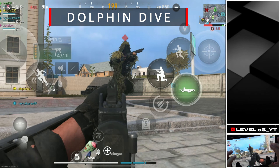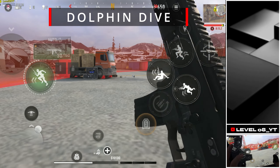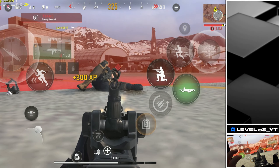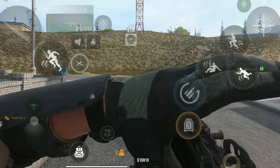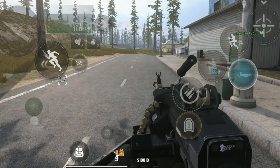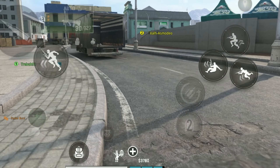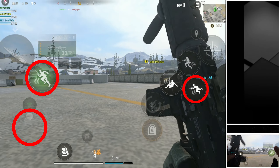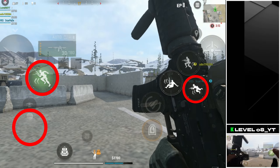Dolphin Diving. In Warzone Mobile, the dolphin dive is a technique that allows players to dive forward into a prone position while running. This move is particularly useful for quickly changing positions, moving around corners or escaping enemy fire. You can also dolphin dive through doors, while reloading, or when plating up. Dolphin diving is also the fastest method to recharge your tactical sprint. Simply sprint or use the tactical sprint to gain momentum and press the prone button while in motion to execute a dolphin dive.